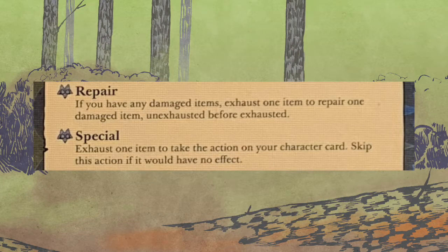Repair: if you have any damaged items, exhaust one item to repair one damaged item, always repairing unexhausted ones before exhausted. And last but not least, Special: exhaust one item to take the action on your character card — skip this action if it would have no effect. You choose your character card before you start as part of setup, and each one has a different special.